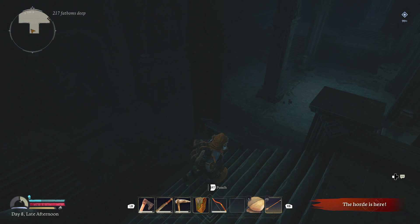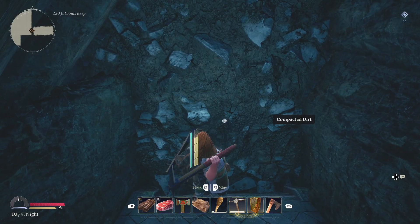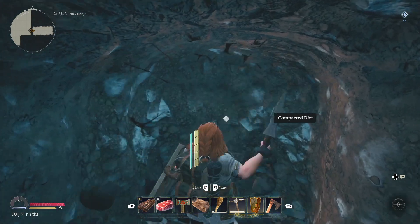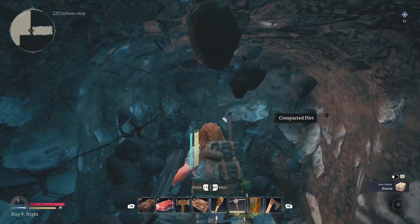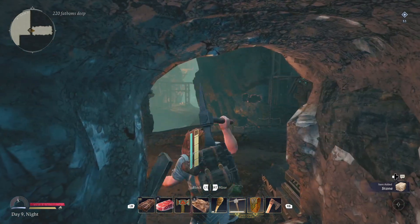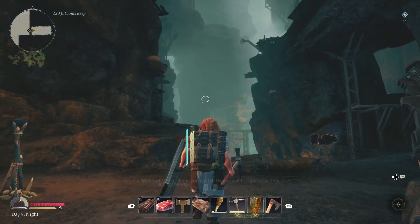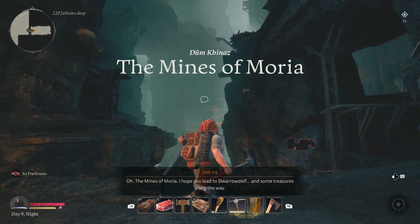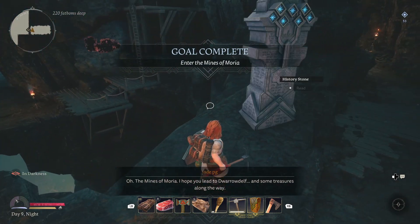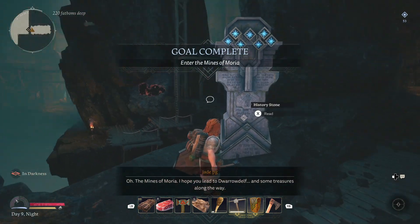How to get steel in Return to Moria. Steel is of course important for making weapons, but more importantly for making a steel pickaxe so you can actually get into the Mines of Moria. When you come to the elven quarter you'll find the tunnel leading to it will be unbreakable with your common iron one. This is where the game really starts to open out and you'll be gathering lots of ores and minerals from all the deposits in the mines.